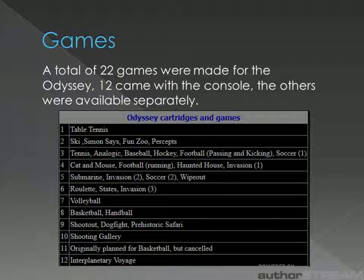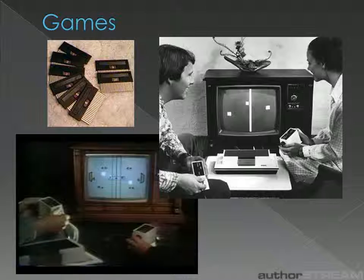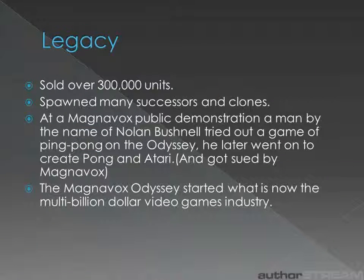A total of 22 games were made for the Odyssey. Twelve were supplied with the console, with the others available separately. Sales of the games not supplied with the console were poor, hence why so few were made. Here are the cartridges — ice hockey on the left and table tennis on the right in action. The Magnavox Odyssey sold over 300,000 units — not bad for a new product that was totally alien to the market at the time. It had many successors, like the standalone Odyssey ping pong games and the ill-fated Odyssey 2.